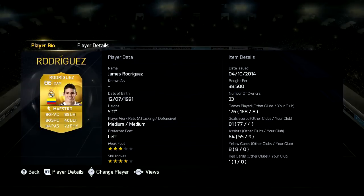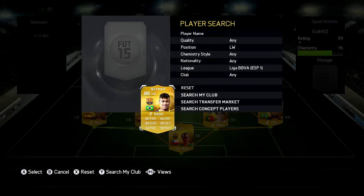Now in CAM, we have James Rodriguez, 38k as well, 5'11 medium medium work rates, 3 star weak foot, 4 star skill, 80 pace, 80 shooting, 85 dribbling and 84 passing and also 72 physical.